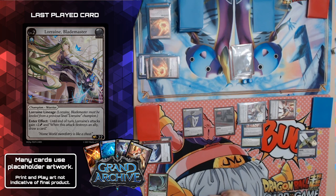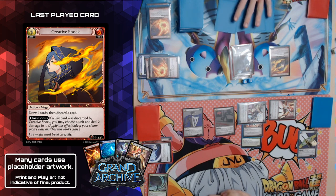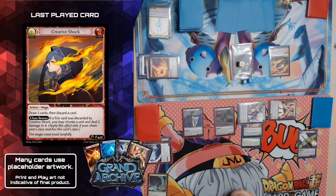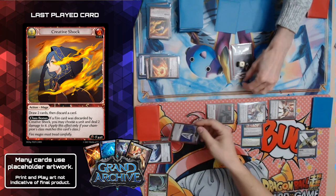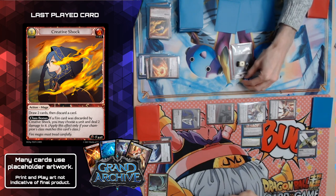I'm going to play Creative Shock — that's going to cost me three reserve. I also gain one enlightened counter because this is the first mage action I played this turn. Unless you have a response — I'll resolve it: draw two cards and discard a card. The class bonus here is if I discard a fire card I deal two damage to something, but I unfortunately didn't draw one. Continuing the attack, I take two more damage. Then attack Rye for one — and Rye for one again. I've taken eleven damage now, only nine health left.